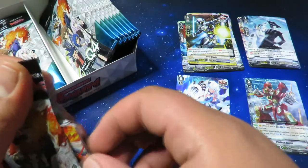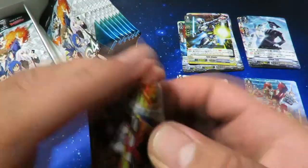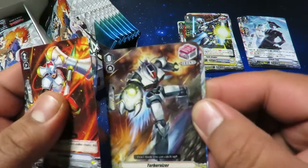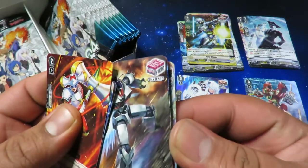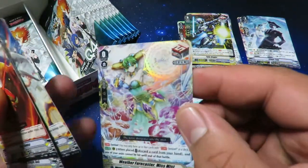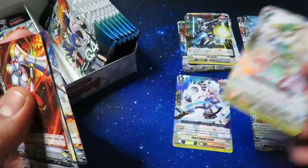Hopefully we can get some better luck on this one with our Vanguard rare. We got Turbalizer, Oracle Guardian Gemini, and there it is — Oracle Think Tank perfect guard, though I thought it came as a rare.